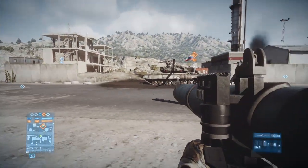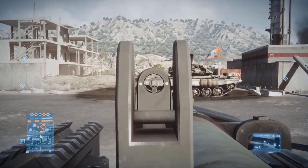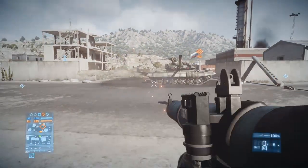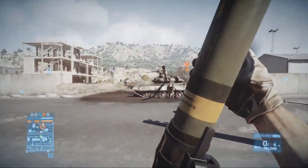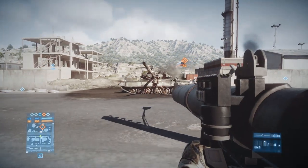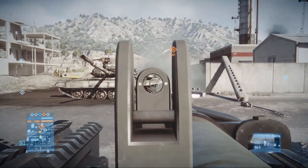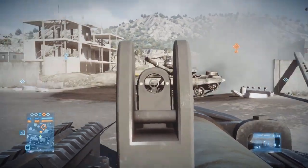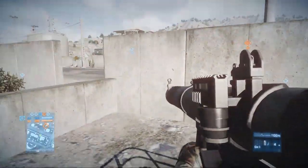Now I'm going to line myself up with almost the very front of the tank and take a shot in the side — shooting at level with where I am. 36%. So I can get 36% standing over here shooting here, 36% standing in the middle shooting the middle, and probably up to 36% standing near the back shooting the back. What you can't do is shoot across the tank on a diagonal — you need to shoot at level with where you are.